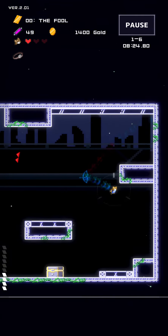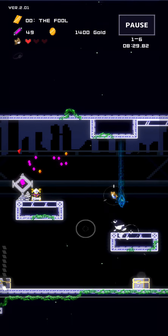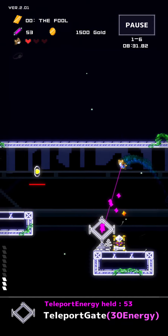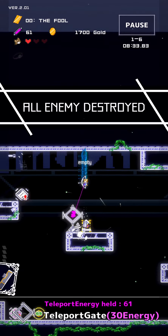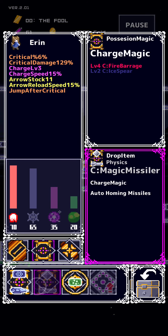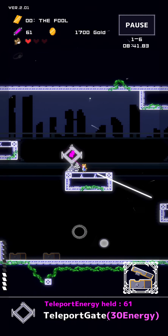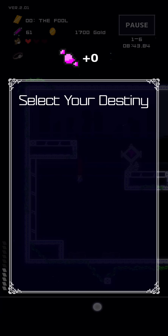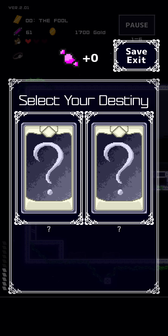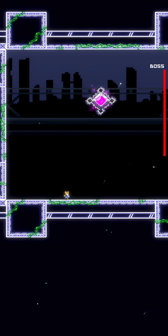We've got to make sure we pick up as much of this currency, whether it be gold or whether it be one of the other two currencies that we've got in this game, because we can use those currencies once we're back home to upgrade our character. So we're done with this level already, and there are so many items waiting for us here. I'm going to just equip all of them, and we're going to head into what might be the boss battle. Yes - as I expected, this is the boss battle.